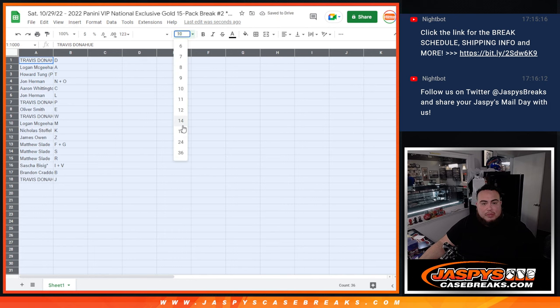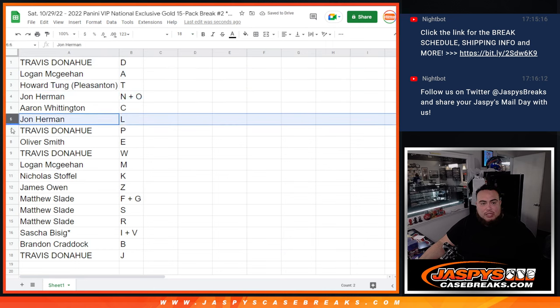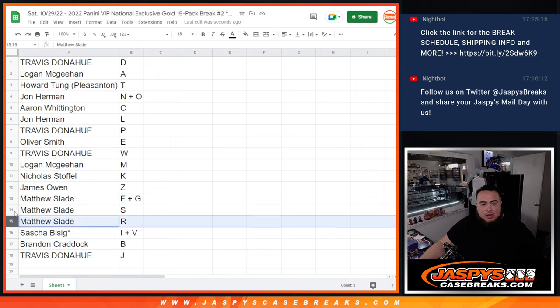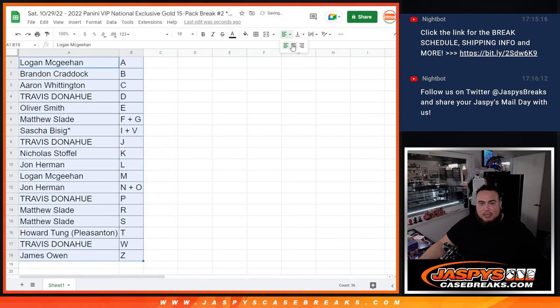Now let's match you guys up. Travis gets letter D, Logan gets Howard's spot, Howard gets T, John gets the no-combo, Aaron gets C, John gets L, Travis gets P, Oliver gets E, Travis gets W, Logan gets M, Nicholas gets K, James gets Z, Matthew gets F-G combo as well as R-S. Sacha gets IV, last ball Mojo, Brandon gets B, Travis gets B, and Travis gets J.